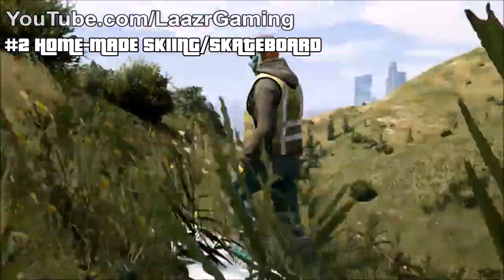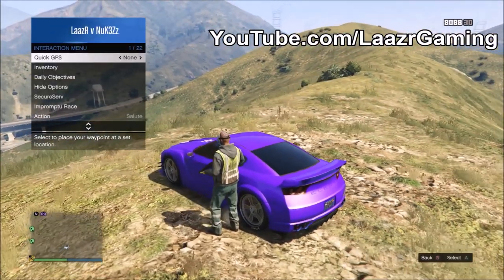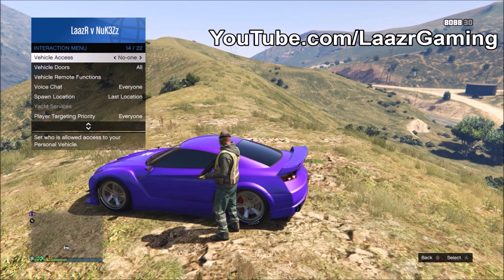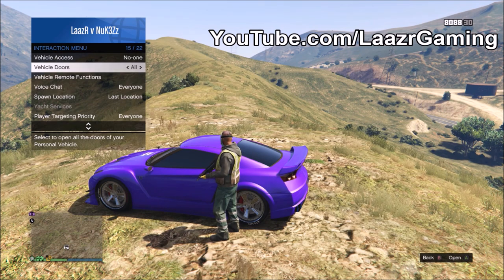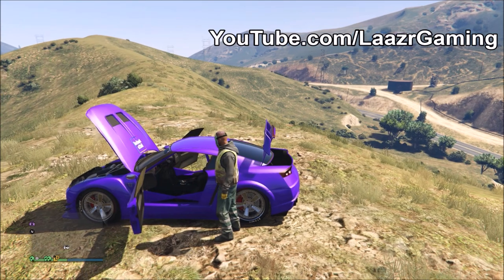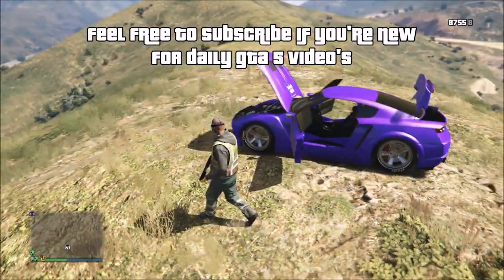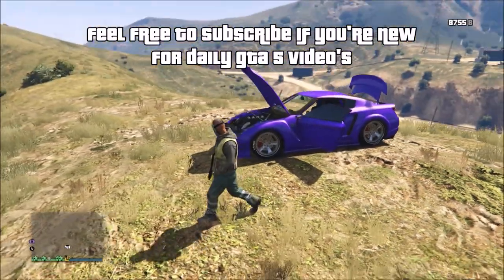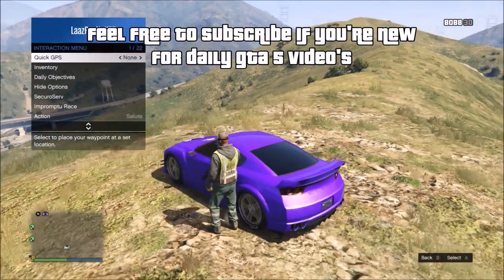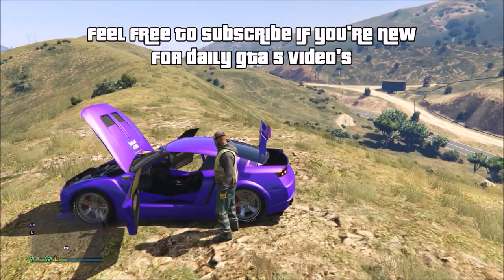Now for the skateboarding skiing glitch. All you want to do is pull up any owned car you have in the game. If you're broke, you can get an Elegy off the Southern San Andreas website for free — this works with an Elegy or absolutely every single car in the game. Once you've got your car, just park it up on any hill or mountain. Then pull up your interaction menu and select Open All Doors.